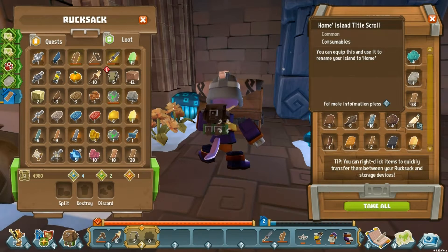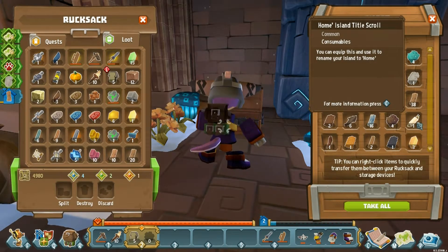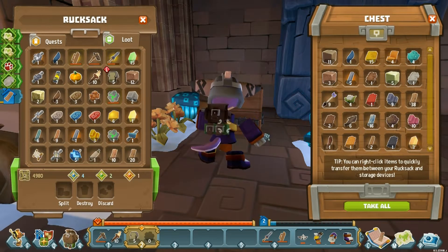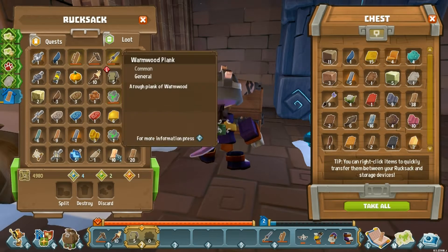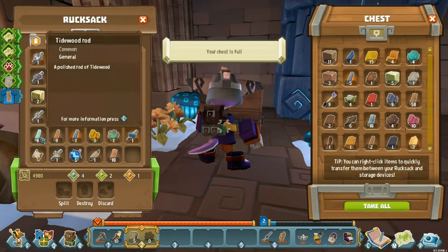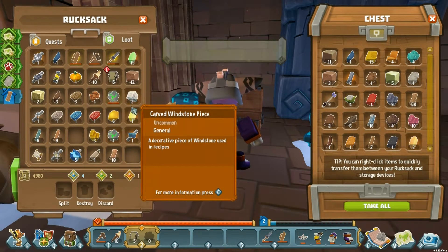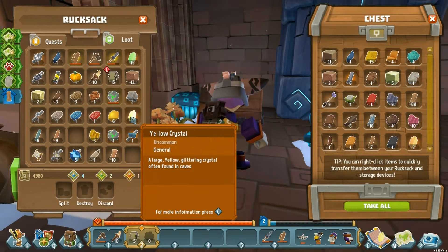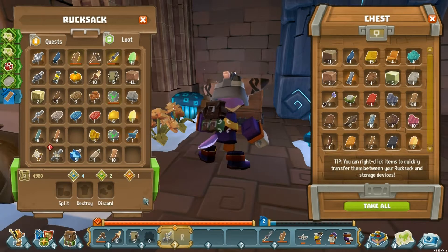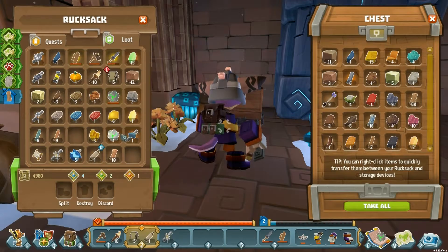Wow, I forgot we started over — I have no space, this is gonna get interesting fast. I picked this up last time as a reward. We have a home island title called 'School' and we're going to use that today. Let's put something away — ground wood planks. I don't have room for any of that. What a mess.